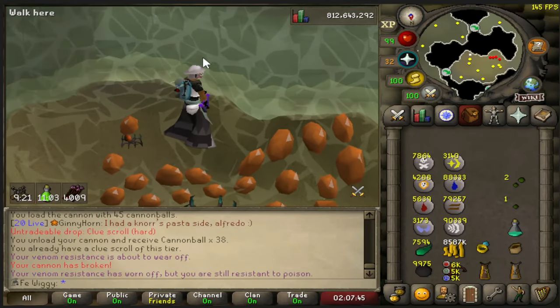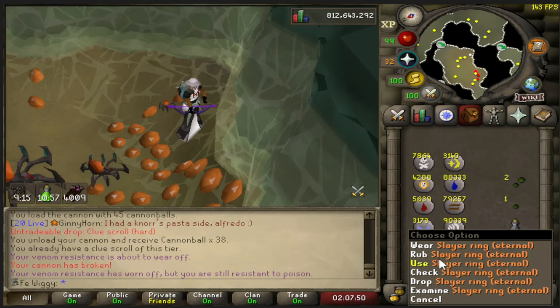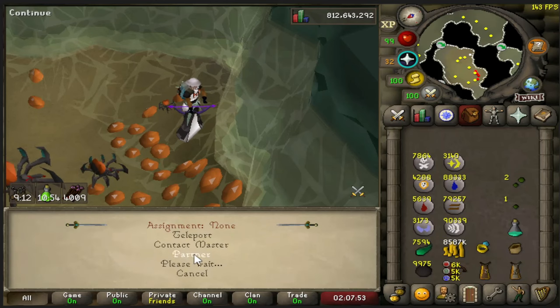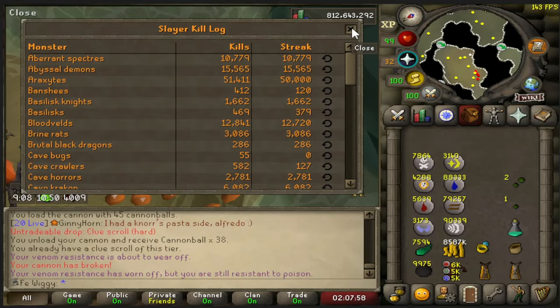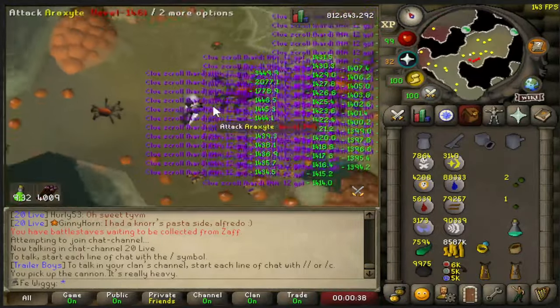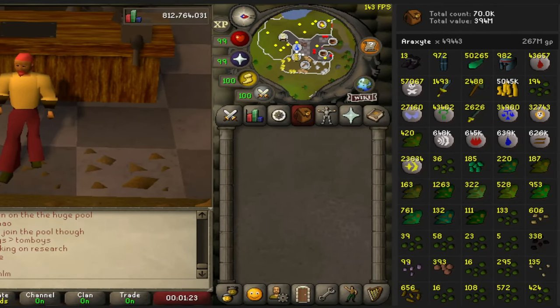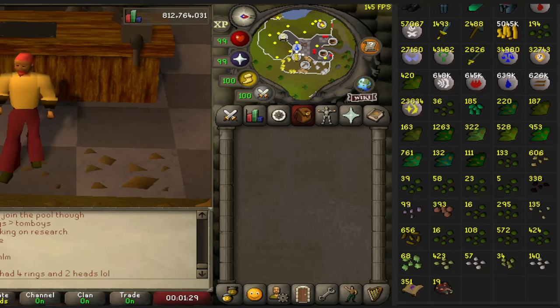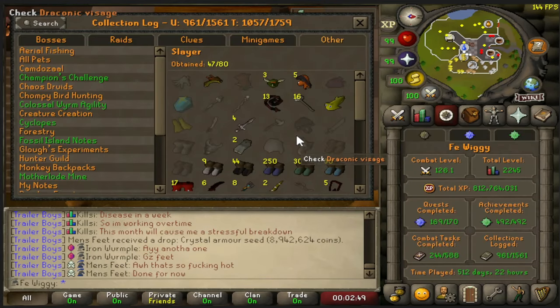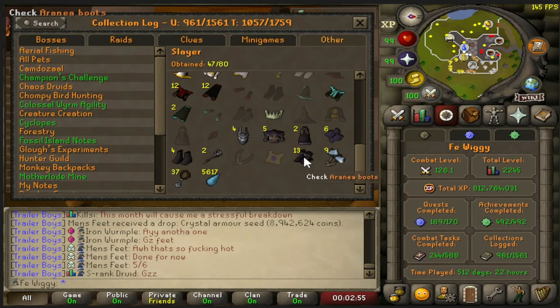And there is loot from 50,000 araxites complete. We can check the slayer ring as well — 50,000. Now comes the fun part: to juggle all the clues and get them back to the crafting guild. The loot comes out to be 267 mil. We got 13 boots and 351 hard clues and 19 araxite heads. When it comes to the collection log, we are currently 47 out of 80, and we got 13 boots in total.